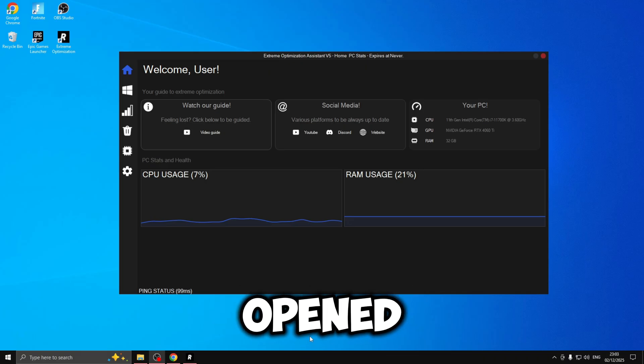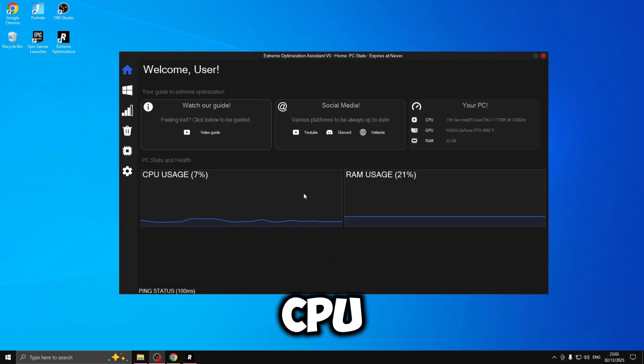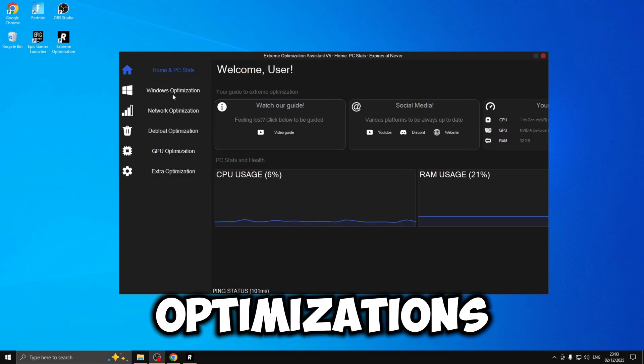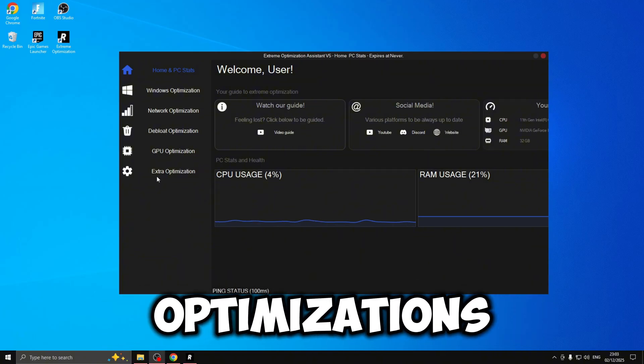I've opened up the Risen Extreme panel and it already looks super professional. You've got your CPU and RAM usage along with all your PC specs. It's simple and looks really professional. On the left we have Windows optimizations, Network, DeepLow, GPU and Extra optimizations.